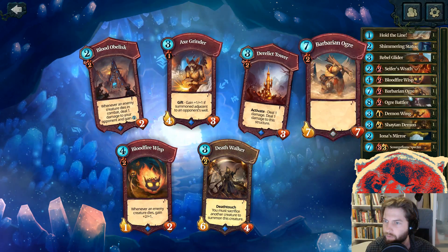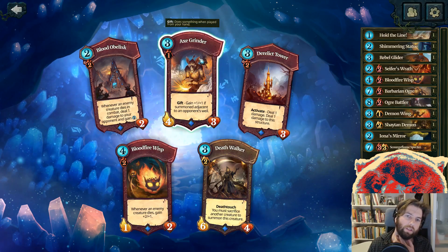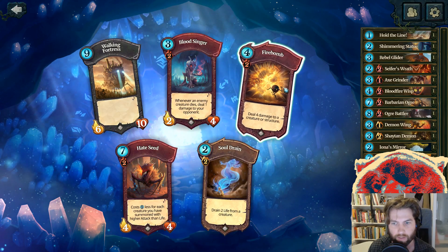Let's see — we need a unit. The Axe Grinder is really good, I'm going to grab that guy. Fire Bomb — hell yeah!